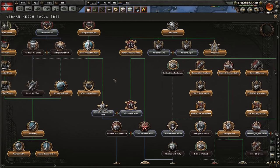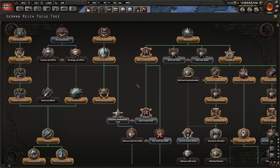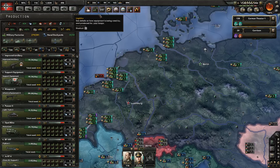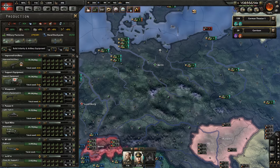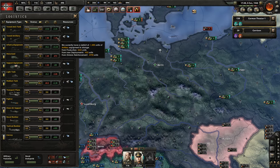New focus: Befriend Japan - that's not really important. But air innovations - yes, let's add air innovations. We only have 1 million manpower, so we might need to raise the next law. Light tanks - maybe we should add one more line here.